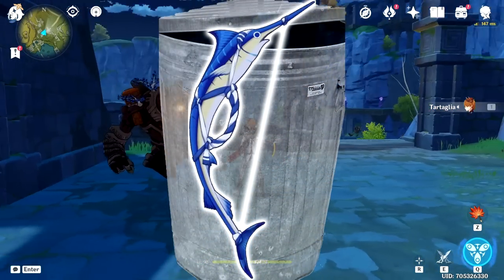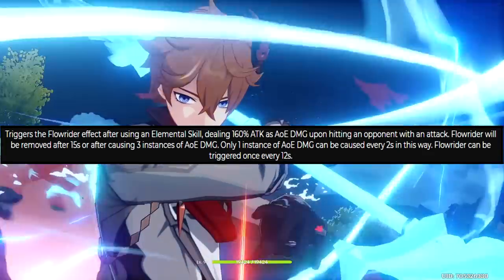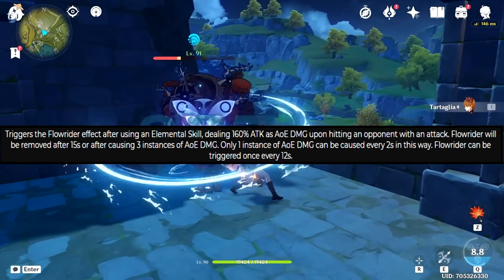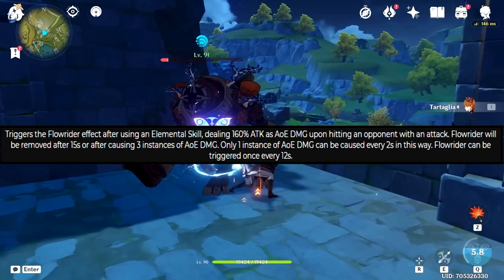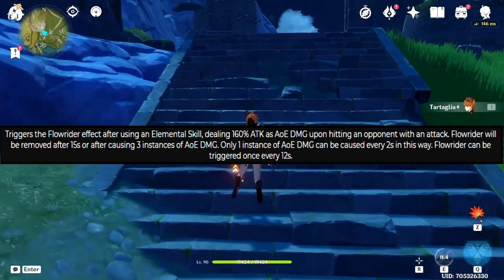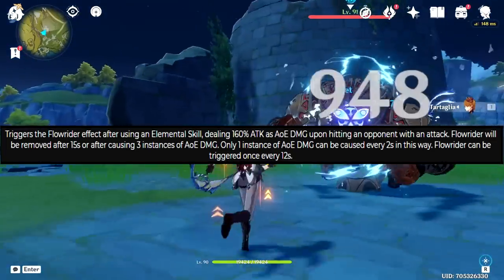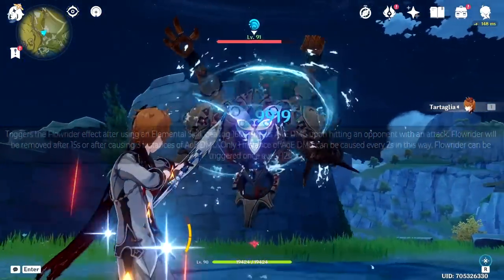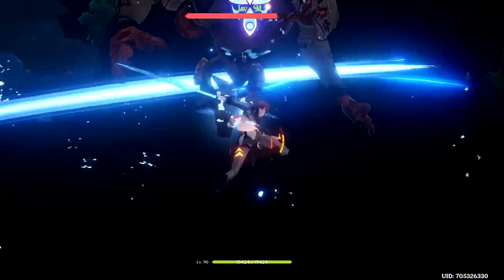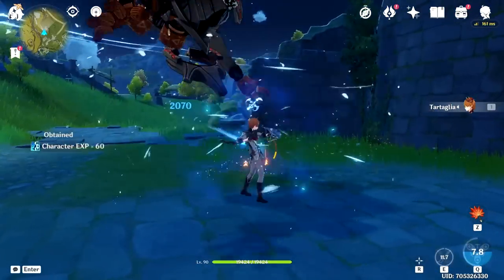In comparison to these two passives, the End of the Line has a rather useless one. At refinement rank 5, it triggers the Flow Rider effect after using an elemental skill, dealing 160% attack as AoE damage upon hitting an opponent. Flow Rider will be removed after 15 seconds or after causing 3 instances of AoE damage, with only 1 instance of AoE damage possible every 2 seconds. Flow Rider can be triggered once every 12 seconds. This not only sounds boring but is a boring passive, making this weapon nothing more than just a bow with energy recharge. It can be used on certain characters, yes, but when you have 2 other bows that offer much more, this weapon immediately falls short.